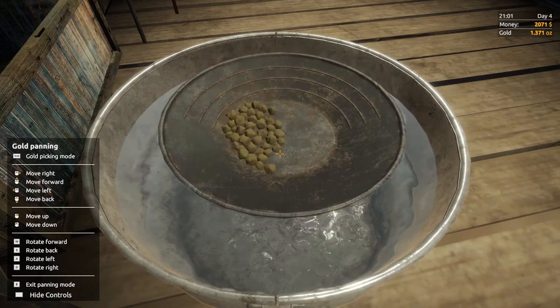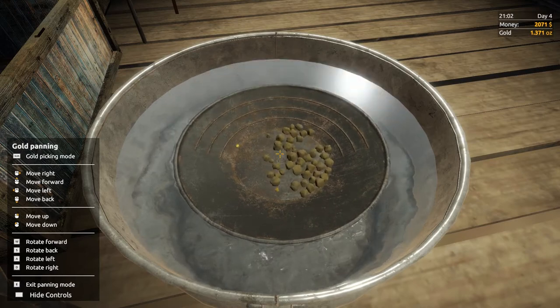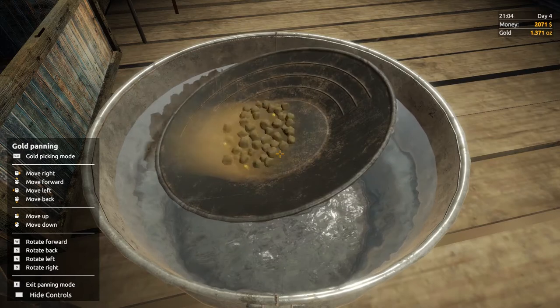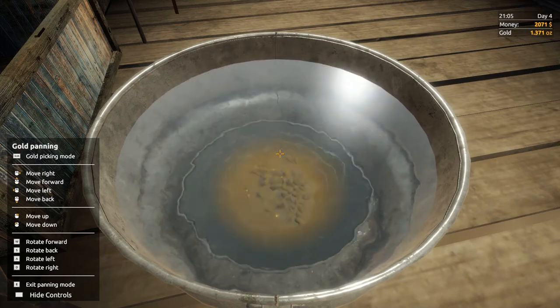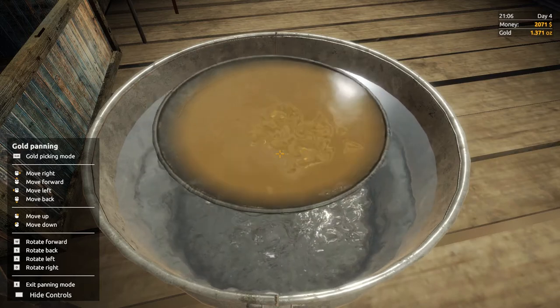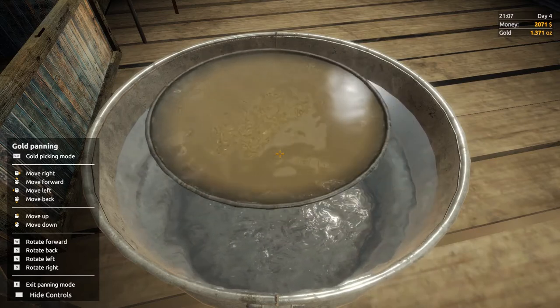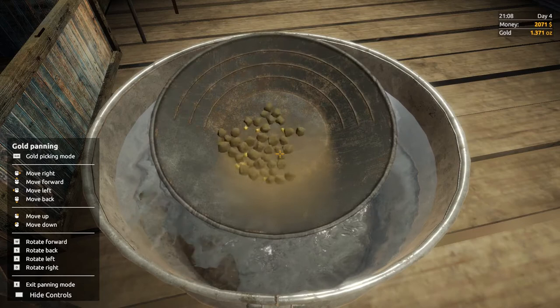Tip it in, pick up your pan, and as I said, dunk it in and agitate it until it gets really dirty, then you can tip the water out. We've got two pieces of gold at the moment so there should be more in there. Dip it again, agitate until it's dirty, dip it again, agitate — it's still dirty so we still need to dip it a little bit more.